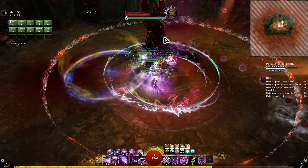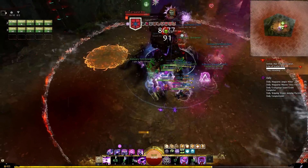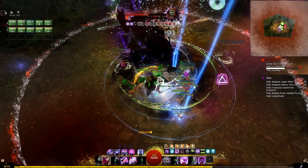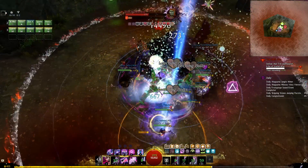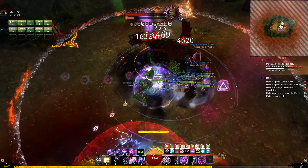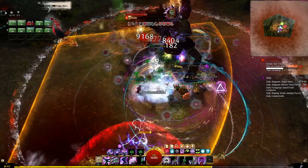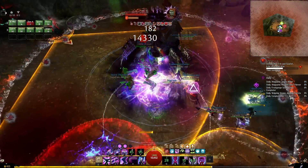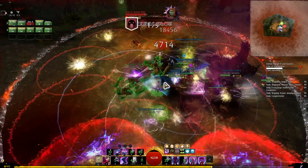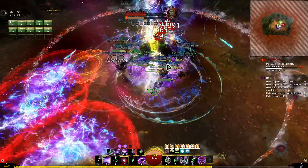Guild Wars 2 allows you to experience its content in so many ways because of how different the classes are, but many players are afraid to try out new or difficult builds because they don't want to experience discomfort or mess up. But to me that learning process is what's fun, and figuring out how a new playstyle can fit into the current situation motivates me more. If you agree, then you might be interested in learning the power chronomancer build for endgame PvE content.